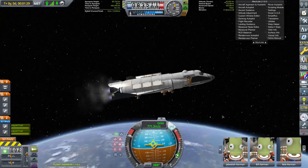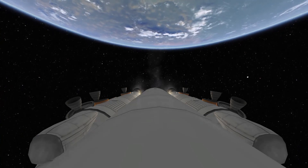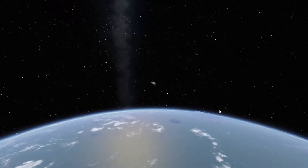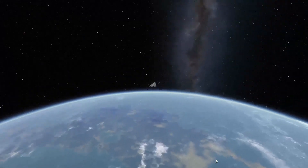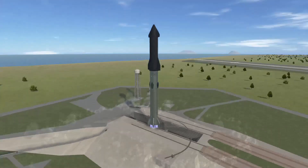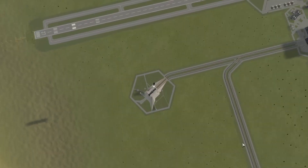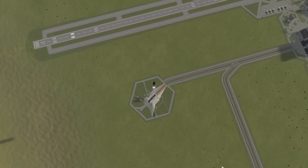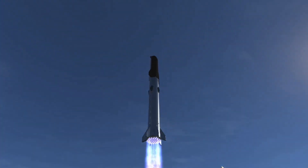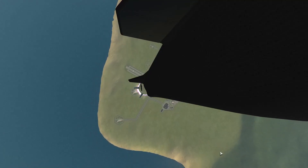Our lunar lander is halfway to orbit, currently carrying the entire lunar base in its cargo bay — it's kinda insane. About 2 minutes later, I reach orbit. Meanwhile, our tanker Starship is waiting at the KSC to refuel the lunar lander in orbit. I offer the engines some free Fortnite V bucks and they gladly ignite. I will meet up with the lunar lander in orbit, top off its fuel tanks, and then land the tanker Starship back at the KSC.